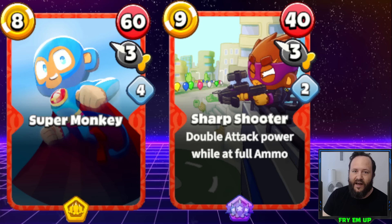Super Monkey is also a lot worse because of its long reload time. The opponent is able to take advantage and start developing mid-range 2 or 3 turn balloons, knowing the Super Monkey can't really do anything about them. As opposed to Sharpshooter, which can still defend against a 2 turn balloon played while it's reloading.